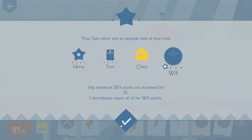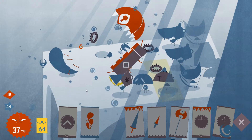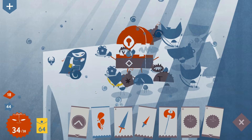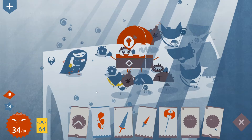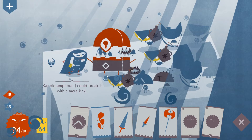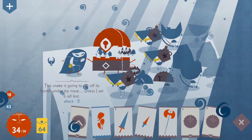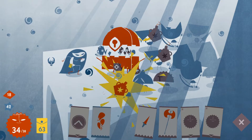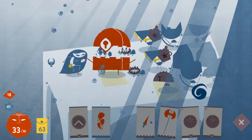Let's grab the will since I ended up losing so much will earlier in the game. This would be a good way to just realign it a bit. Now we can hurt the boss by punching this guy. Yes, good stuff.